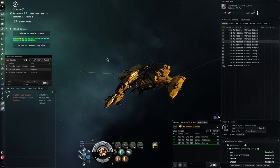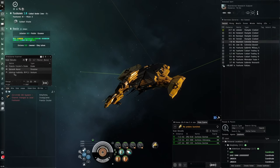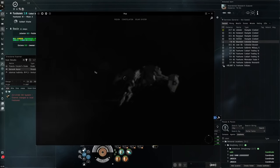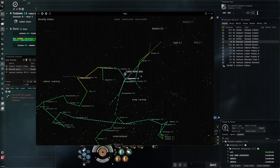Number three is Triglavian hunting. This is really fun if you have good battleship skills because you can do it solo. It's a great activity to flex your marauders and push their tank to the limits, since it's not particularly easy. But if you have a really tanked marauder — a high-tier battleship — this is a very good way to get serious ISK, with a minimum of around 100 million ISK an hour.